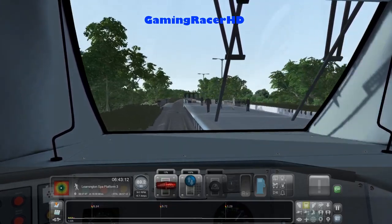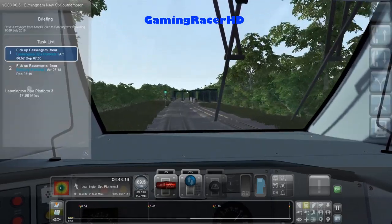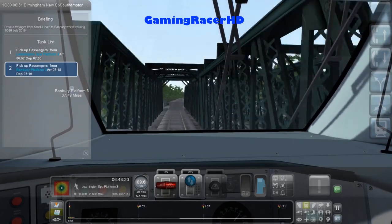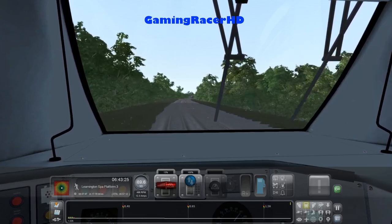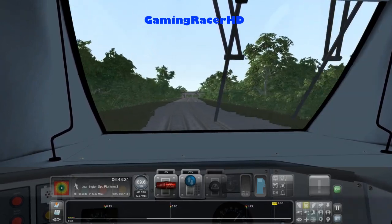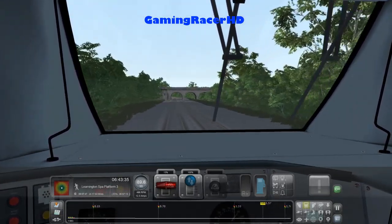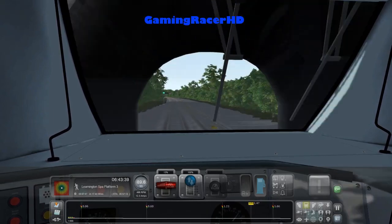Don't break the speed limit. We're stopping at Banbury Platform 3, which is 37 miles away. The Chiltern Mainline is released now by Just Trains. It does cost $24.99, but you get a 112-mile route, 14 scenarios with a bunch of trains. You do get the S8 Stock Metropolitan Line as AI, so that's really nice.